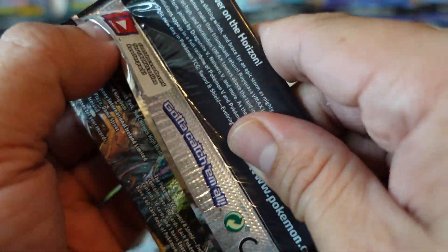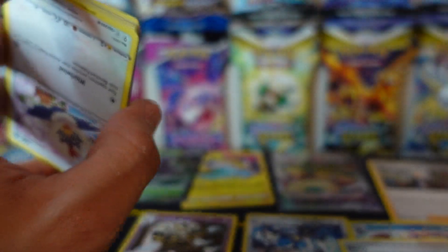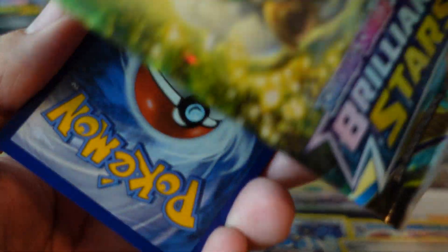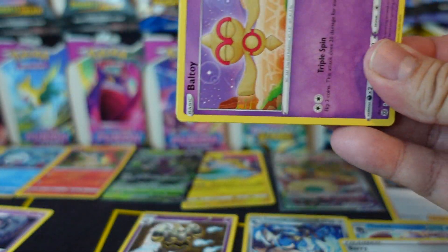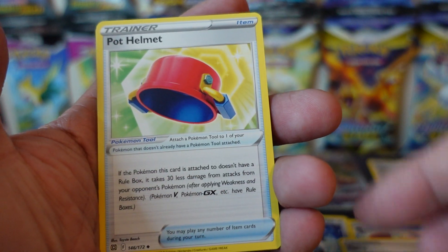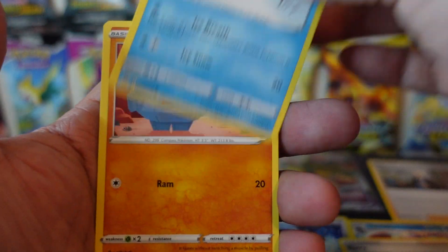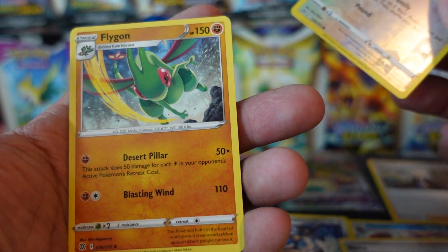If Evolving Skies is your favorite pack, go ahead and smash that like button to let me know. I'm already calling it — Evolving Skies is going to be my favorite pack today. Let's do Brilliant Stars first and then finish on that one. So here's the code card for that last Brilliant Stars pack. Let's see if we can pull a Charizard or Arceus. Leaf Energy, Pot Helmet, Sigilyph, Premonition, Baltoy, Snorunt, Nosepass, Miltank, Cubchoo, Reverse Holo Munchlax, and our rare card is a non-holo Flygon.